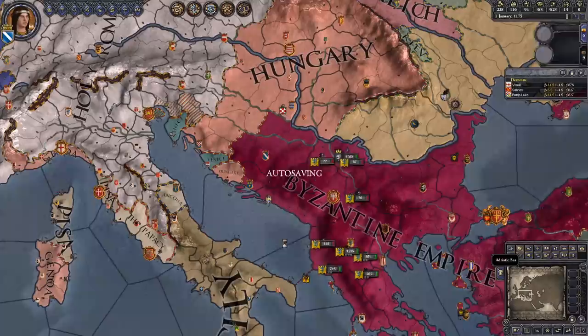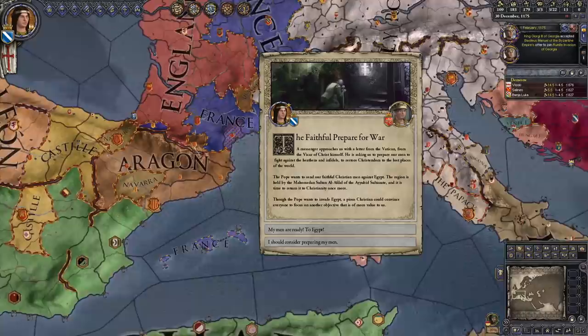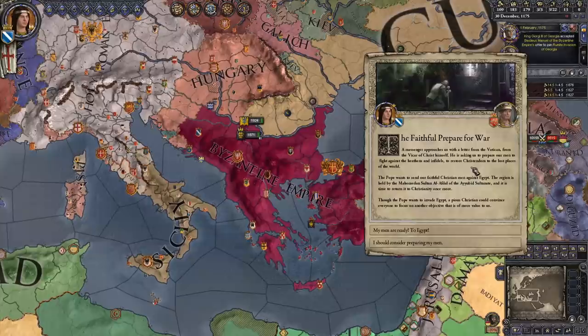From here on out we are fast-forwarding. A lot of things are happening; I'm not really doing much. I'm just waiting for the Pope to announce a crusade, because the crusade this late into the game is an absolute gold bag — not just literally, which it is indeed because you get a lot of money for participating, but also you can hire mercenaries with that crusade money that are so large that you can trump the Byzantine Empire with no issues whatsoever. As you can see: the faithful prepare for war.